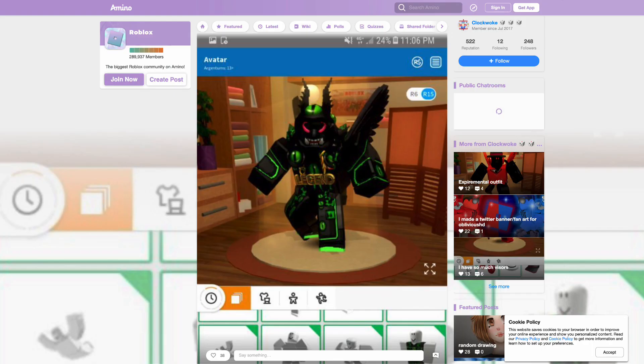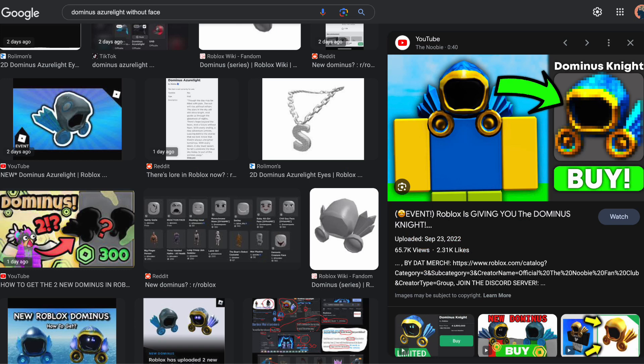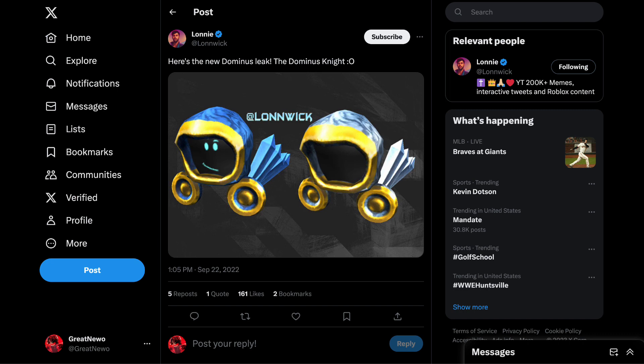You could buy a UGC accessory and make a face out of it, but personally I wish Roblox would just remove this face entirely. Honestly, if this Dominus ever does go on sale, most likely UGC creators would probably find something to cover it up.